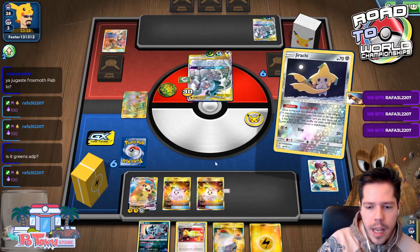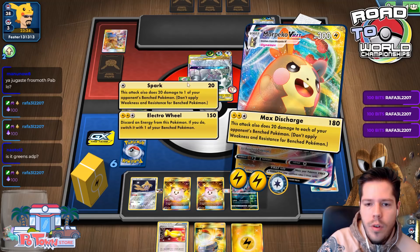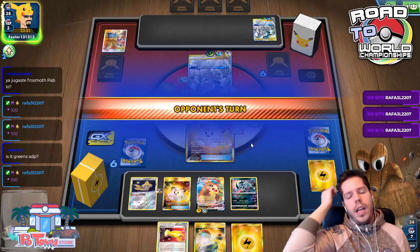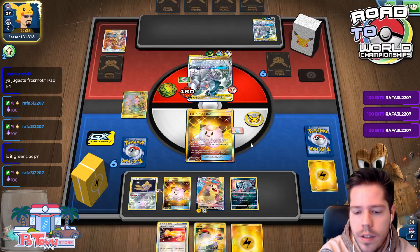Let's put the Lucky Egg on the Doll that's going to be active. I won't lose anything by benching Absol. Let's go Electro Wheel for 150 with a Lightning energy attached. If this Poké Doll gets discarded, we get seven fresh new cards — not bad at all.